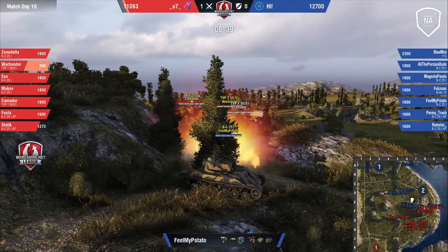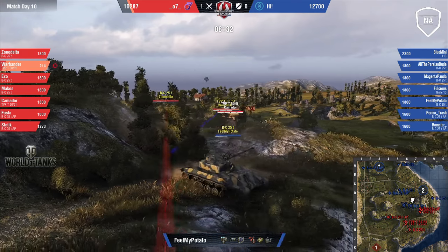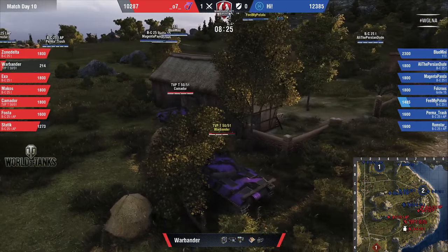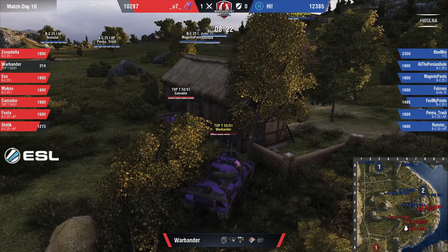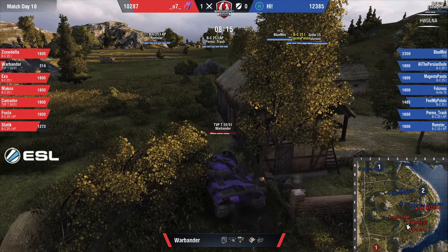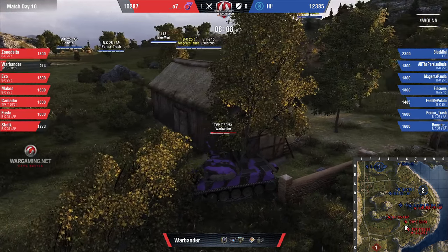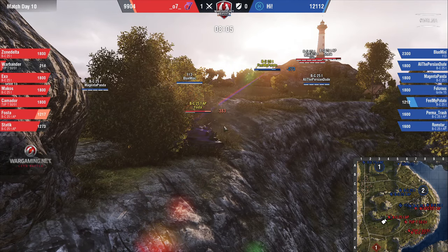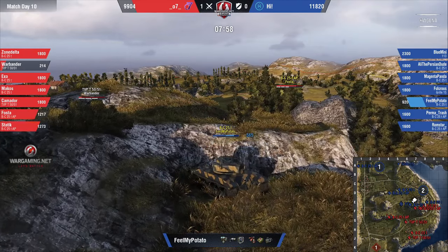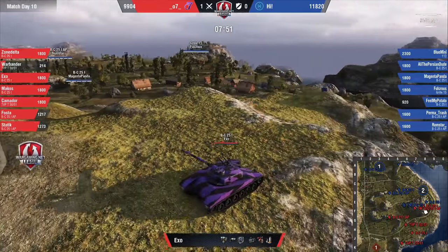Fosta is spotted, but just sitting there passive. Shots coming out on Warbander — Feel My Potato making every single one of those count. Fosta tags him before Feel My Potato goes down. Warbander left with peanuts as far as HP is concerned, still more HP than all of Hyde at the end of last round. There is a really interesting game being played up on the hill with these Bat-Chats hanging out, Makos also up there. They have an idea that Fulcris is sitting back through that grill, so they're just blind firing those bushes hoping to catch him out.